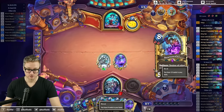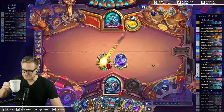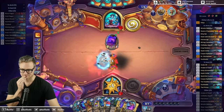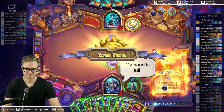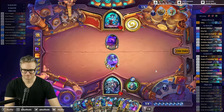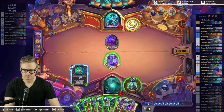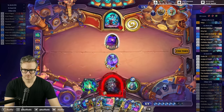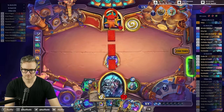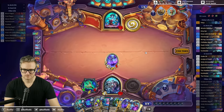May not be the most sensible play, but it gets the corpse explosion ready and it gives me four free cards. Three mana draw four — that's a good card. Let's just dump a card here.